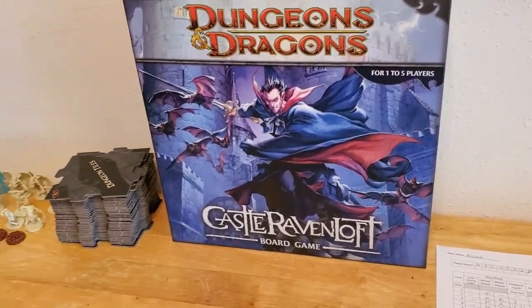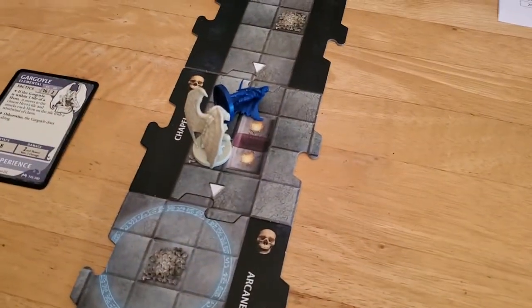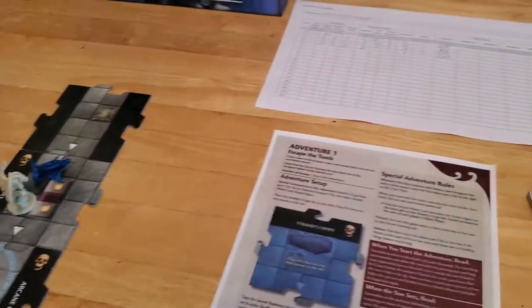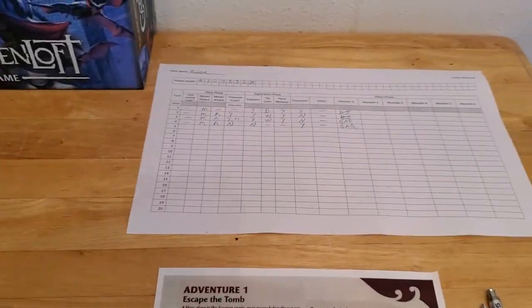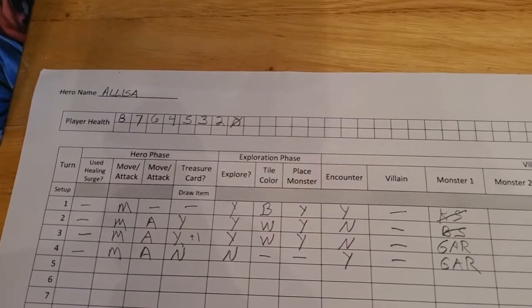We're ready to move on to turn number five. In the previous round, Alyssa was defeated by the gargoyle, so she's knocked out — she's dead. We're down to zero hit points.